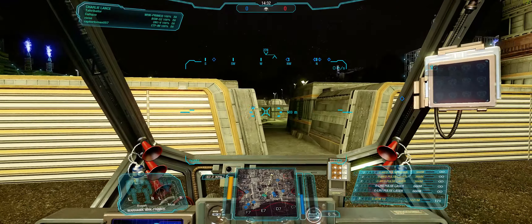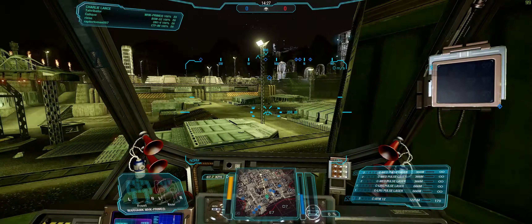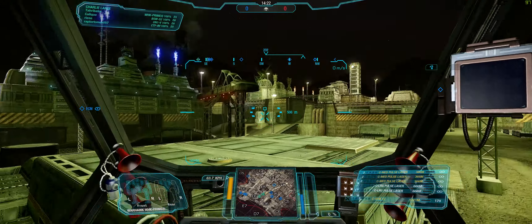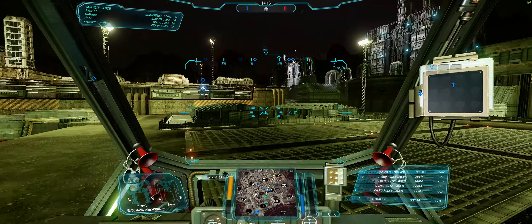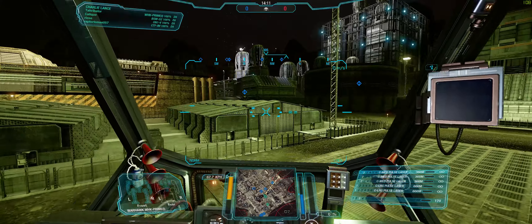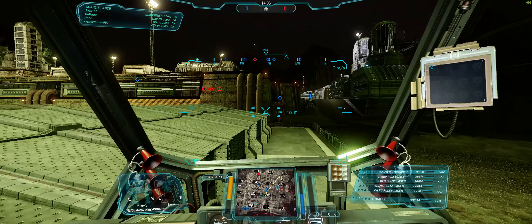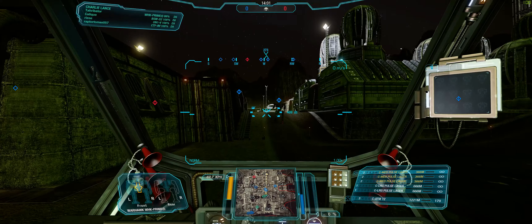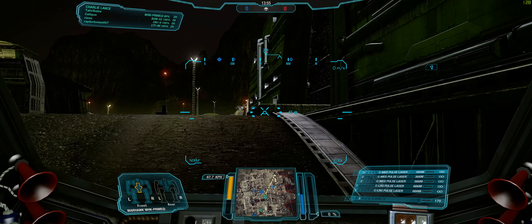I have different variations of this build. I used to do 5 medium pulses and 2 LRM-15s — it was actually decent. People think you're an LRM boat and rush you, and then you just melt them with 5 medium pulses. That used to work well and you could also farm with LRMs, but I changed this build slightly. I dropped the LRMs, added 2 large pulses to the left arm, and added an ATM-12 for extra damage farming.